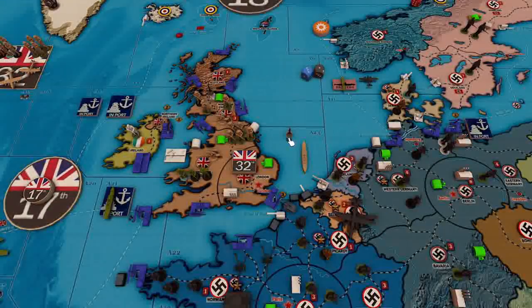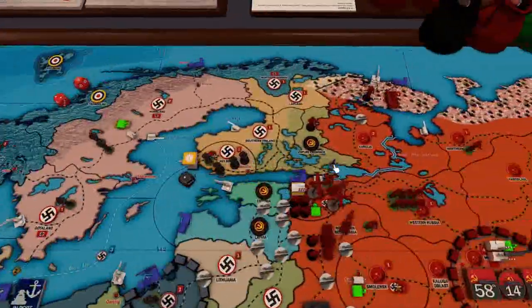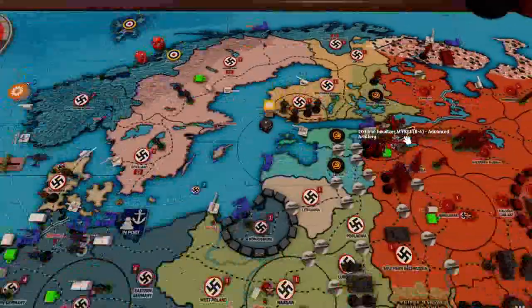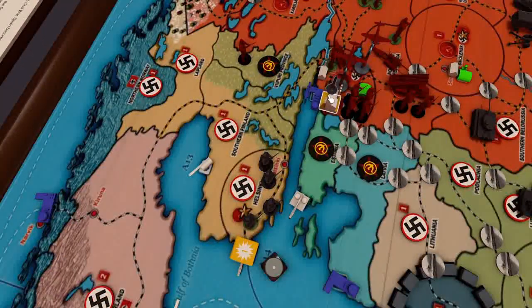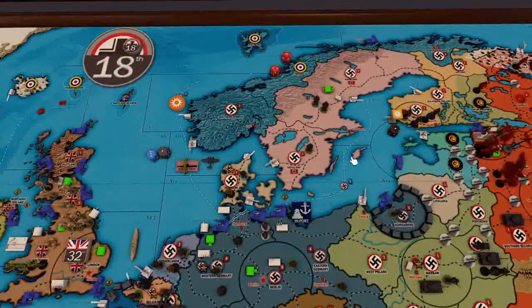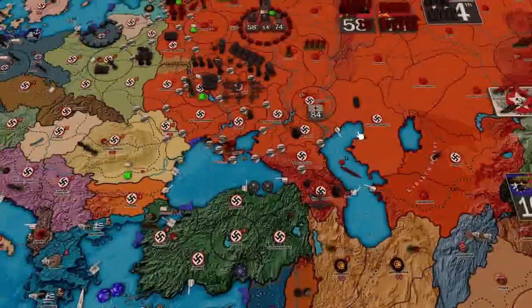So we're going to send it at the minor factory instead - hopefully we can do something to that. We might as well turn the other rocket against the Soviets and shoot it at that minor factory. Actually, we probably should shoot at the major factory, because if we can get that inoperable then we're in business. So we've got those - those are all the more or less simple attacks.